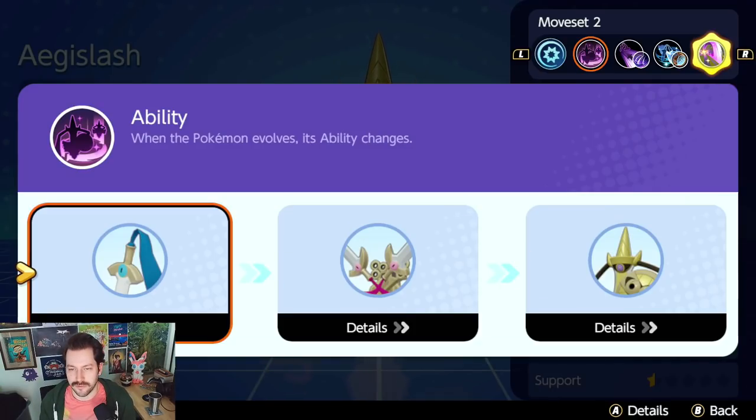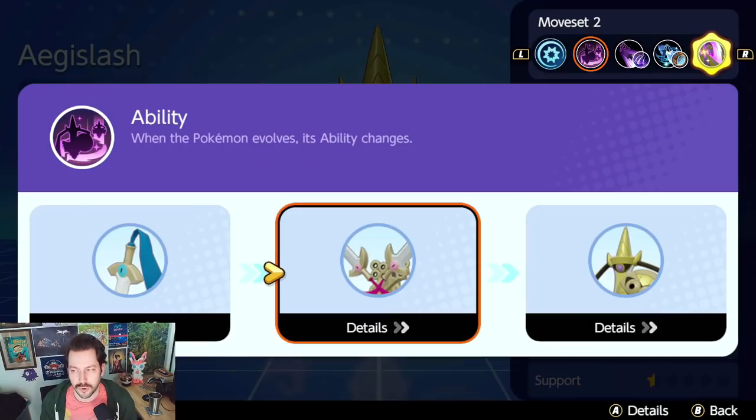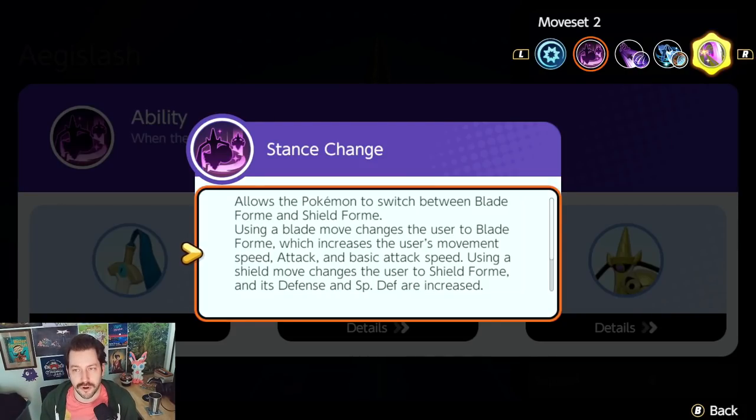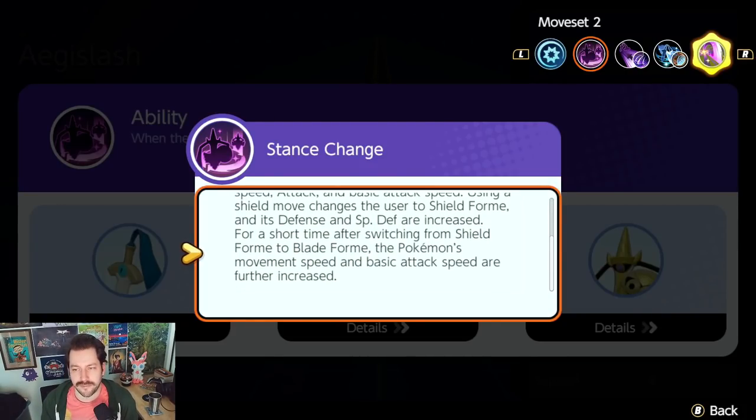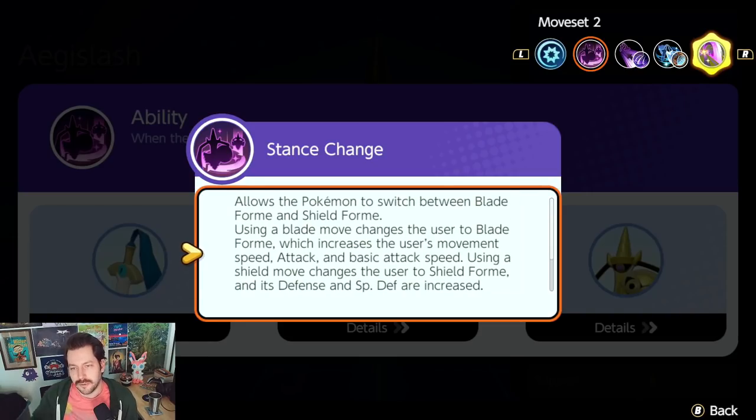You have three evolutions. You start as Honedge with the ability No Guard — you just receive and deal more damage. Same with Doublade. Once you evolve into Aegislash, you have the Stance Change ability. The basics: when you're in shield form you're tankier; when you're in blade form you're less tanky but deal more damage.